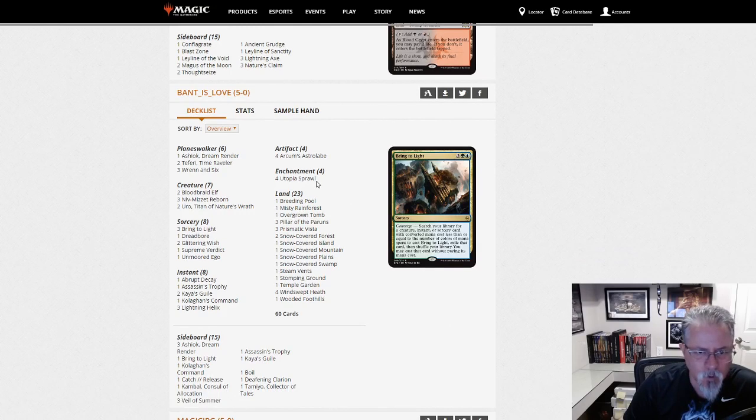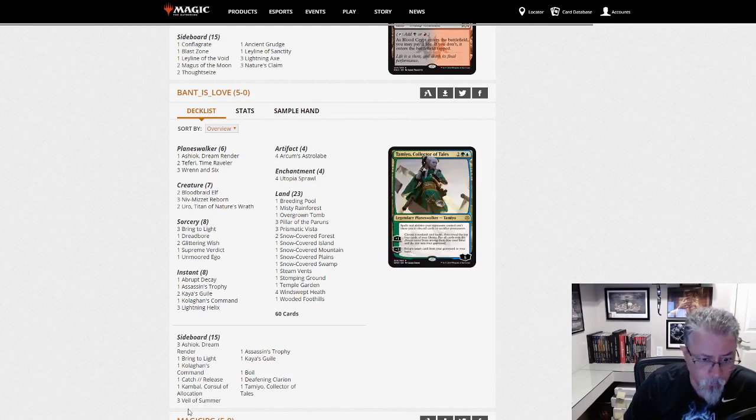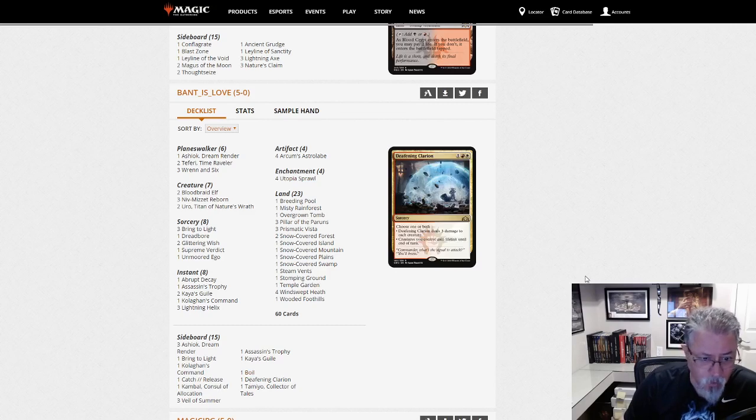This build is using Utopia Sprawl for its ramp. As we've seen with a fair bit of Ponza decks floating around, that's a little bit dangerous. But definitely see what he's doing there. Boil in the side — sometimes you just get them.